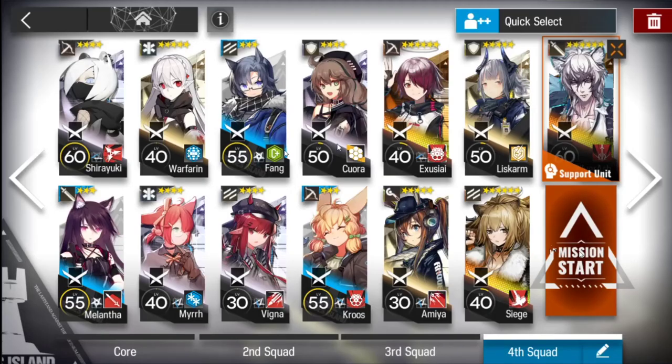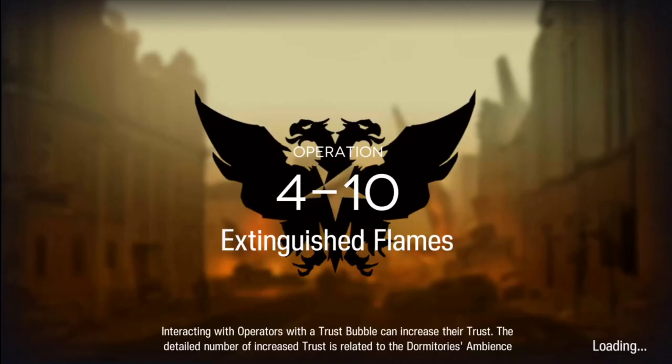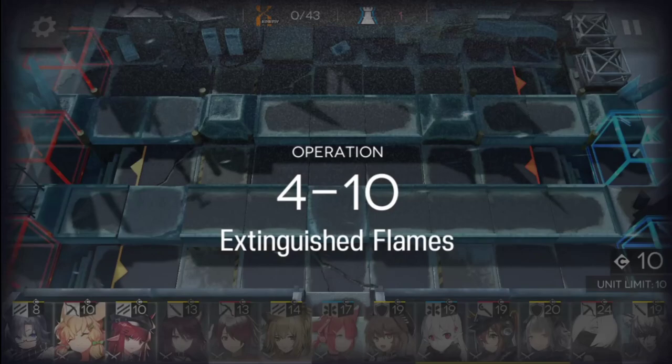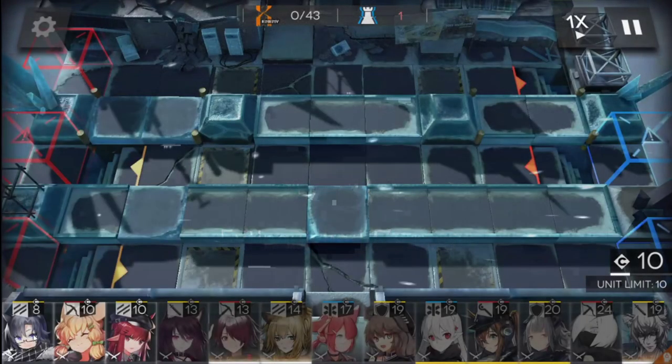As you can see, all of my units are only Elite 1 — not Elite 2 yet. I borrowed a Silver Ash from a friend, and when you borrow a unit, even if theirs is Elite 2, it becomes the highest level of whatever you have. My highest level is Level 60 Elite 1, so Silver Ash becomes Level 60 Elite 1 and can only use his first skill. I basically just needed another unit to block the way.